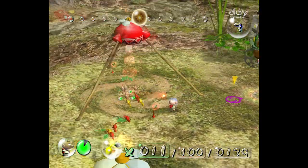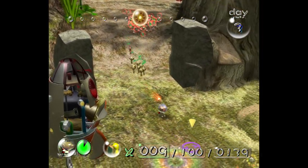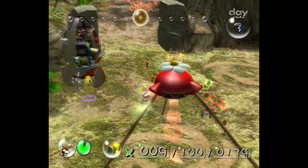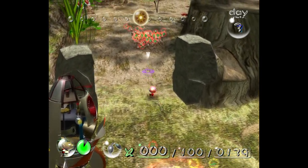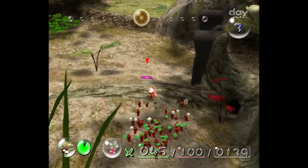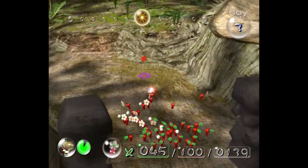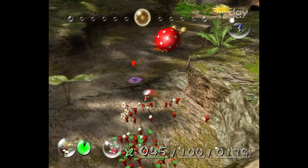Let's get these reds and deposit them — get you guys and deposit you, just in the safe areas so I don't think about you later. My noble squad of 45 red Pikmin — coming with me. I have a very important job for you. It's fighting. It's more fighting. It's always fighting with reds.